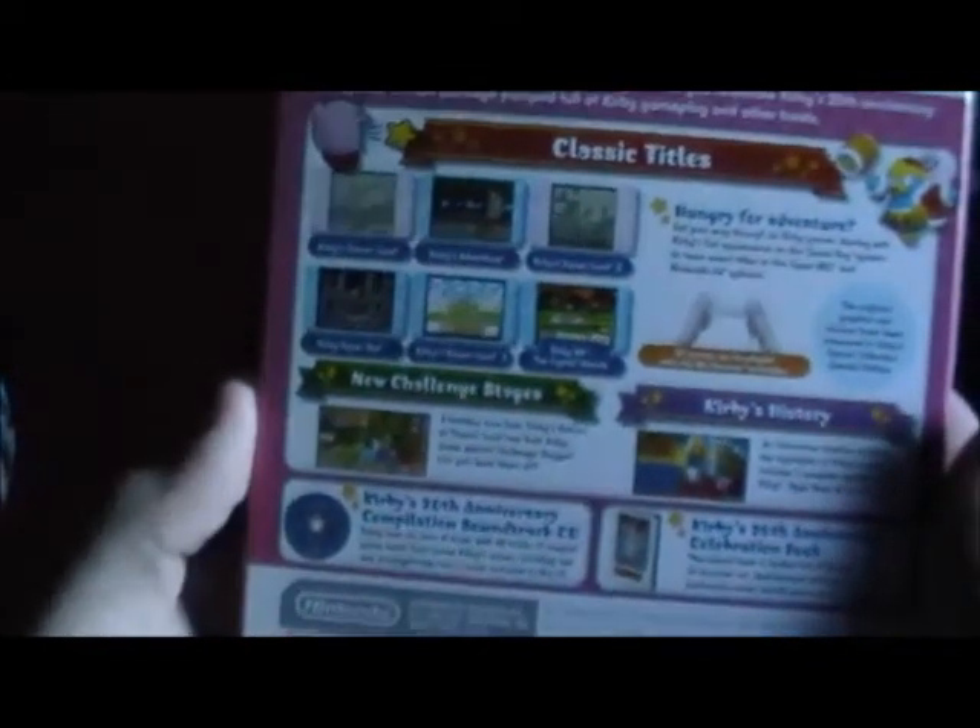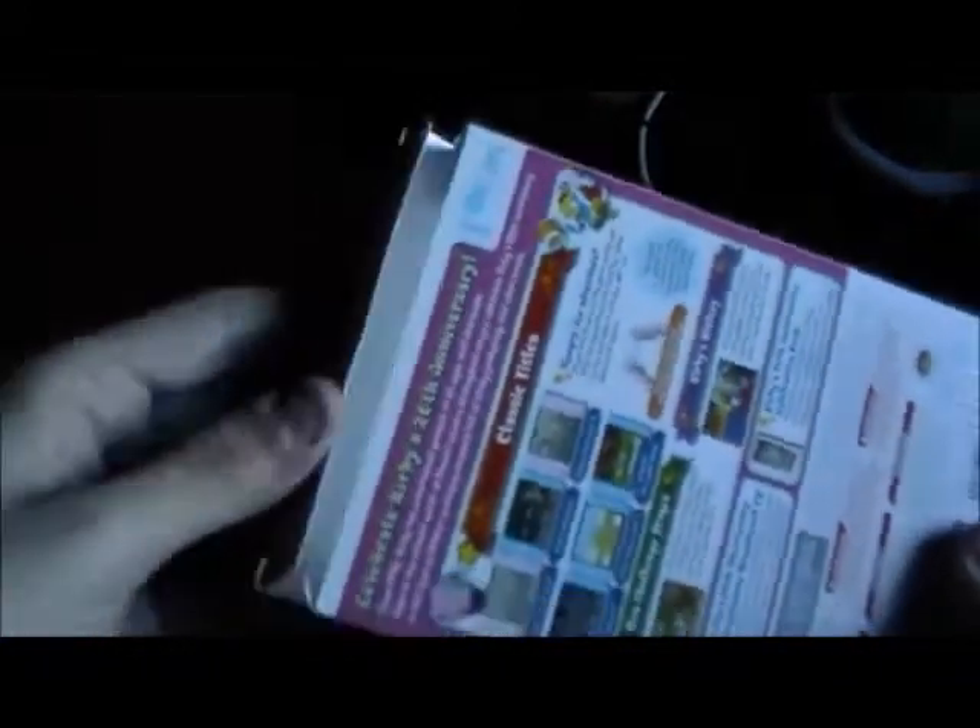I'm looking forward to playing those mainly because I can't find them at the store and I guess I didn't find them in my childhood either. It also comes with new challenge stages, Kirby's history, and a kind of interactive timeline, which is cool. So yeah, six titles for $40 — I think it's worth the price. Let's open this up. On the flap you'll notice there's King Dedede — I bent it out a bit, my apologies to the box.